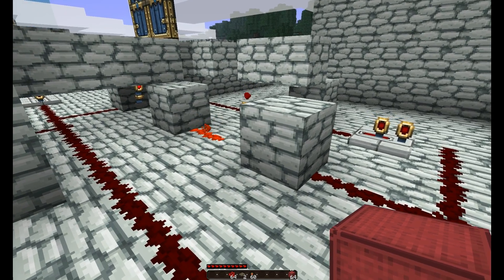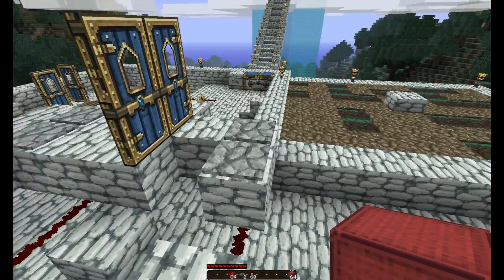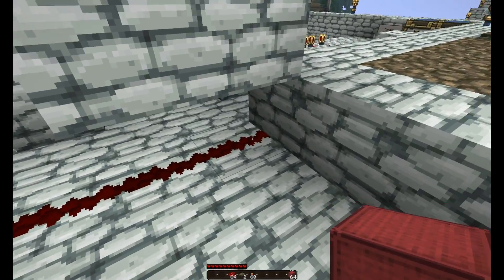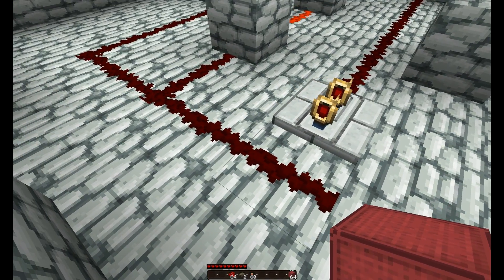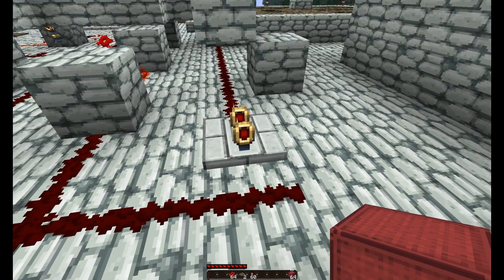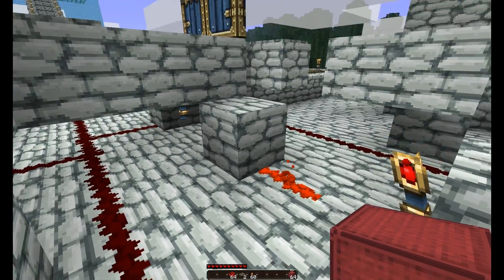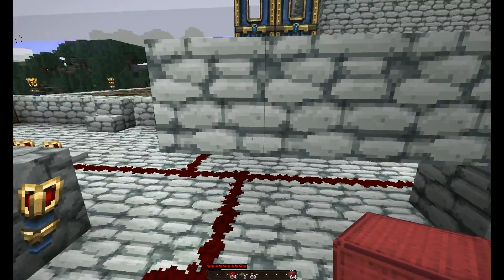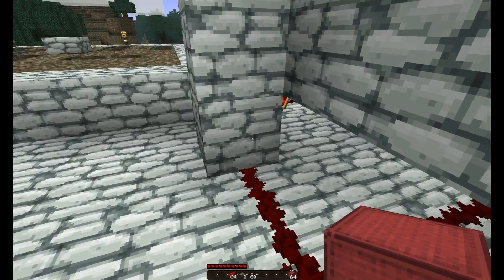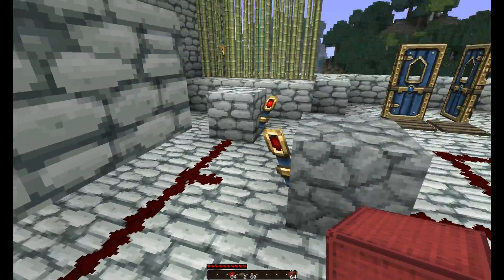I'd like to try to break it down enough to make it easy to understand. So I've got the two pressure plates here, starting at this point, running that wire over. This repeater is here only because my wire gets too long — if you go 15 blocks with wire it loses its signal, so this extends the signal strength. Going directly into the OR gate here, to that door, passing through further, and then going to this NOR gate to activate that door. And that same signal is coming into the RS NOR latch here.